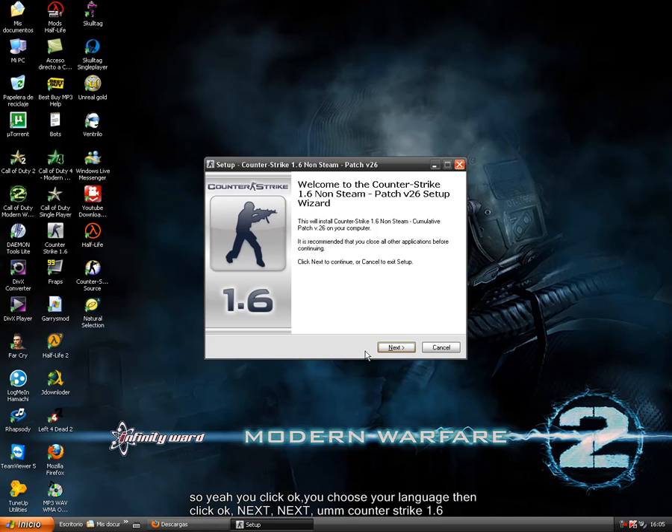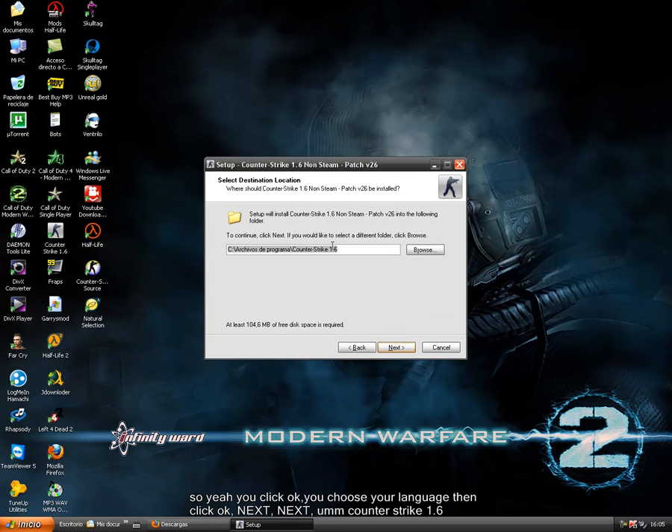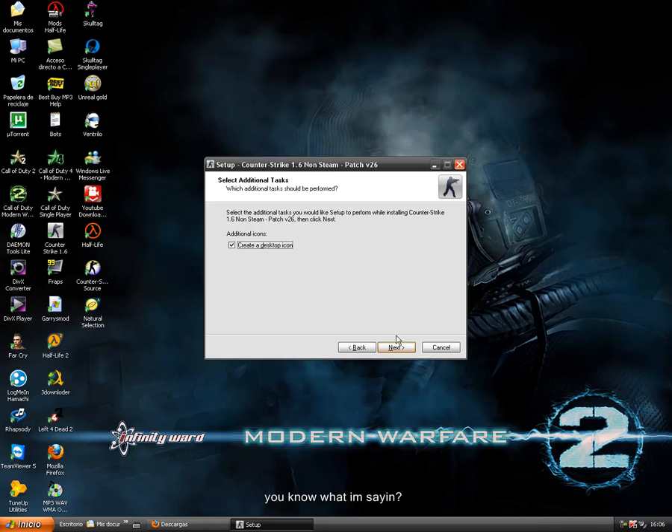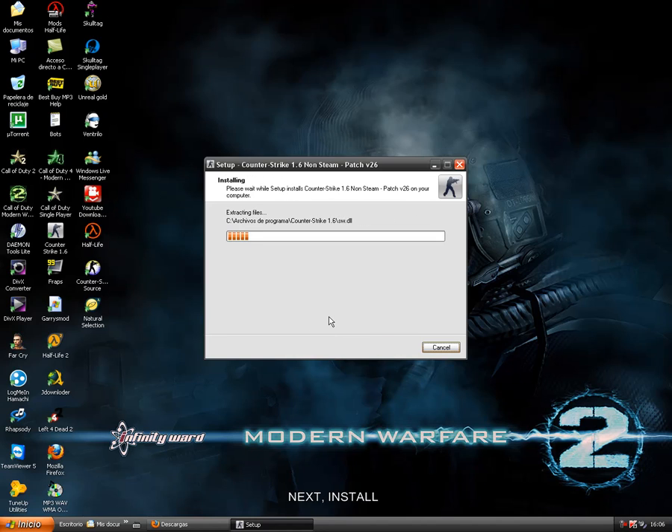You just click OK, choose your language, click OK, click Next, Next. Select Counter-Strike 1.6 — but you don't need to put it on Counter-Strike 1.6; for example, if you use Valve, you just put Valve here. You click Next. If you want a desktop icon, check that option. Click Next, then Install. Now it's installing.